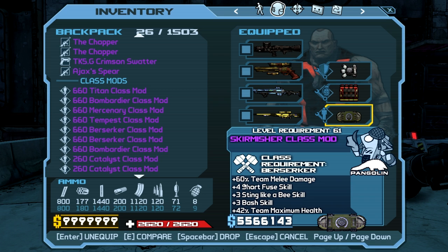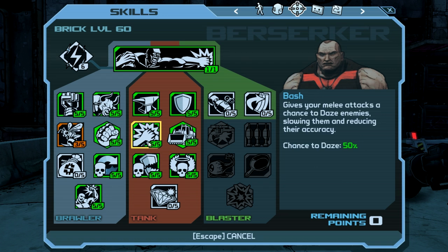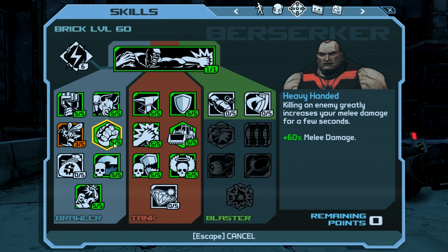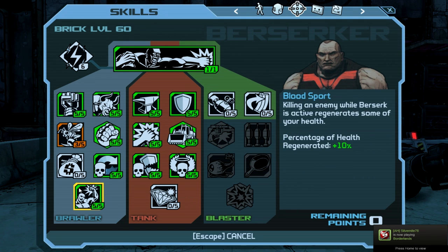I think this is just supposed to be plus 58 team melee damage. Anyway, you need the plus 4 in Short Fuse — you need it, it's an absolute must if you want to berserk in Nox, which is what I'm going to be doing. And you need this plus 42% team maximum health boost as well. Skill point-wise, you're going to want it to look like this. I will post a link in the thread with all the detailed information.